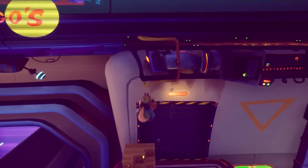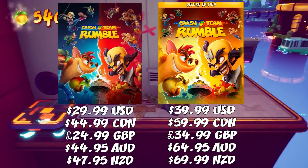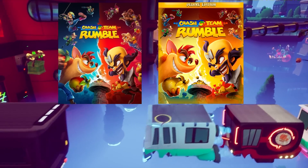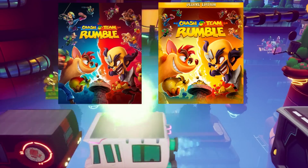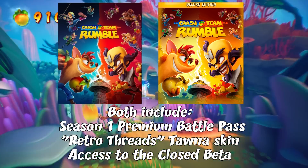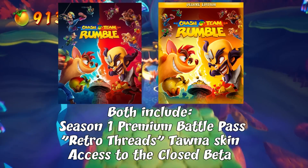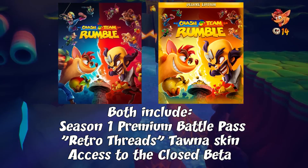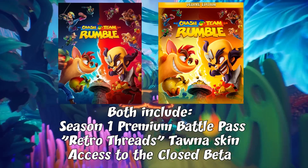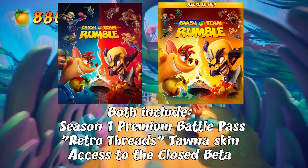Next up is the price. The base game will be $29.99 USD while the Deluxe Edition is $39.99 USD. Both versions include the game itself and you'll also get the Season 1 Battle Pass for free — because yes, there is a Battle Pass system, which is something I'll return to later. You'll also get access to the Retro Threads Torna skin, though at this stage we don't know exactly what that is. If I were to guess, it's probably a skin for Alt-Torna which swaps her Crash 4 attire for the original Torna's pink shirt and blue shorts. Both versions will also have access to the closed beta.